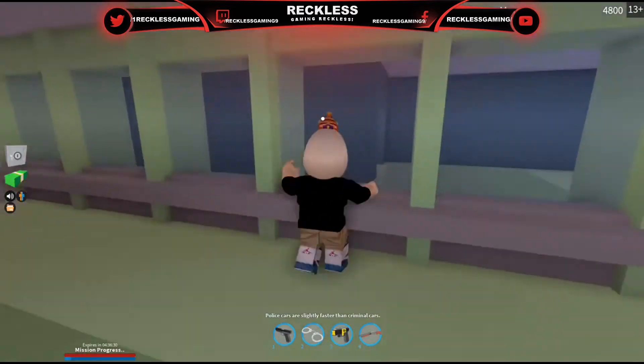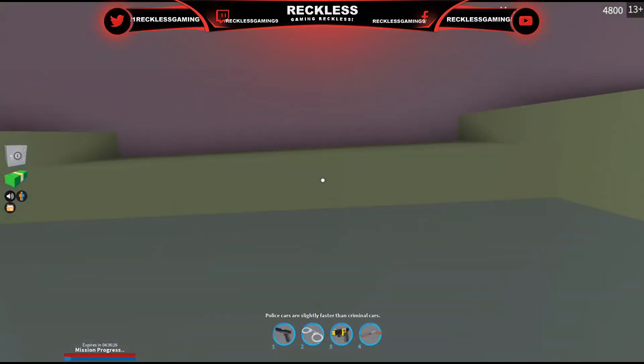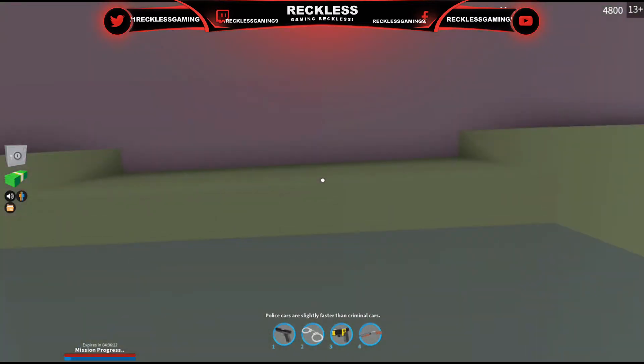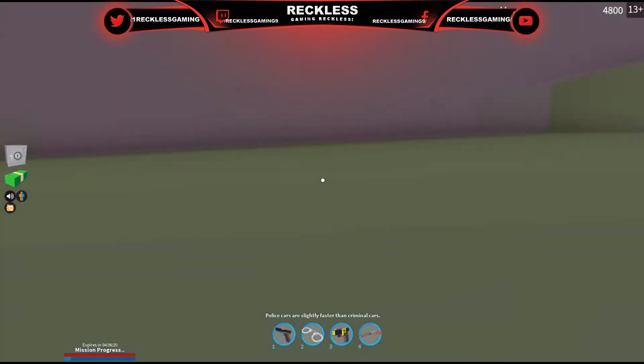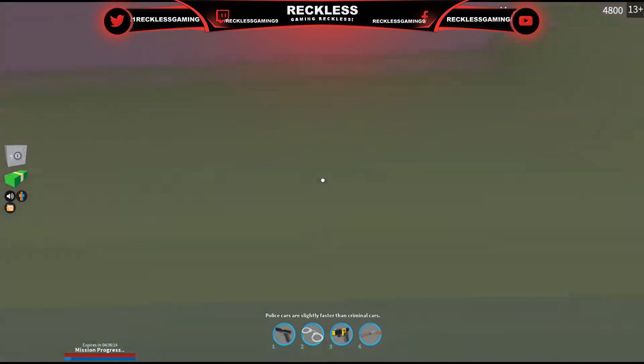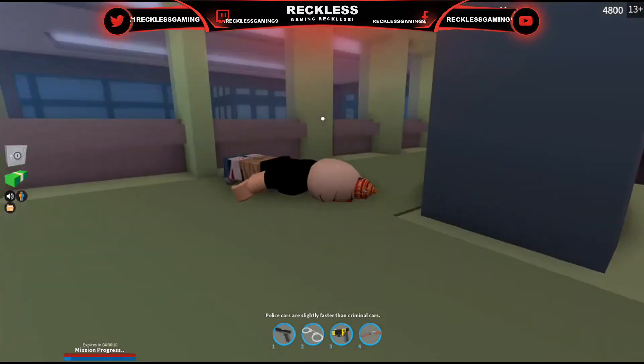You want to go into first person mode. After you do that, you want to look up and hold the A button, hold your jump button, and keep spamming the crouch button while you're walking forward towards the glass. If you start doing this correctly, you will eventually glitch through the wall, just like this.